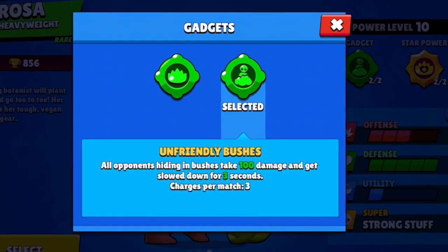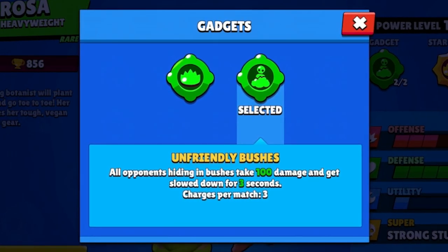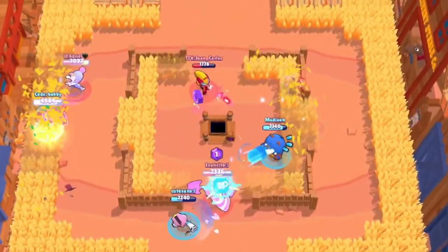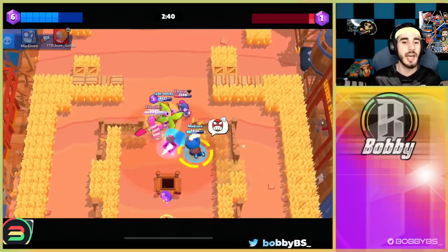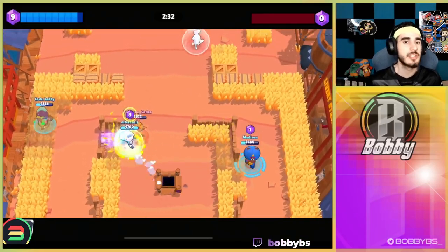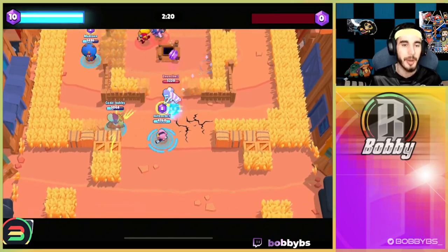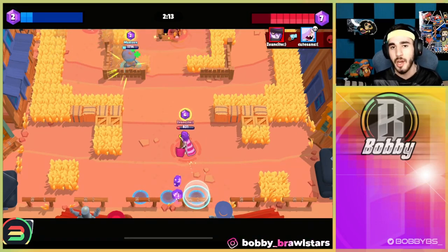Coming in at number 4 we have Rosa's Unfriendly Bushes. All opponent brawlers inside a bush take 100 damage and get slowed down for three seconds — which is a lot of time. Rosa can just walk up and get a kill really easily against basically any brawler. The gadget is really good for early positioning since getting Rosa's first super can be tricky, but slowing enemies lets you walk into them easily. It's also overpowered because it forces opponents to stay out of bushes entirely or risk dying.